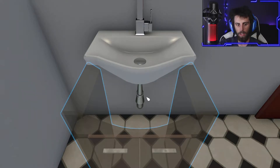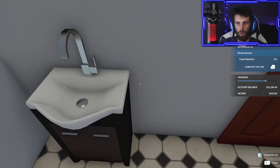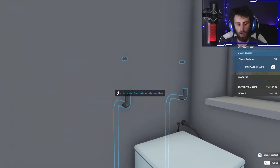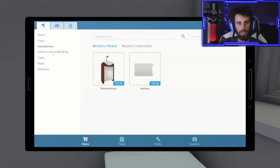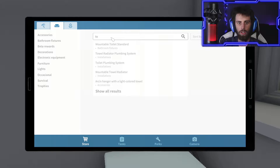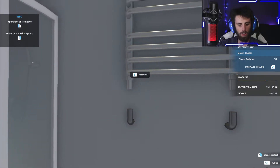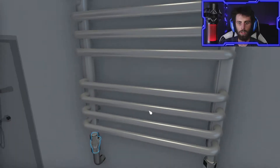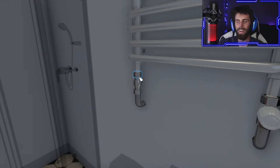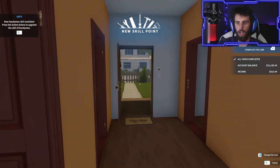It looks like that slides right in and we're done. Towel radiator - oh shoot! Okay, so he needs a towel radiator. Let's see... a towel radiator - yeah, that looks like it goes on. We literally gotta screw all this piping in. Alright - complete the job! I think we did it.